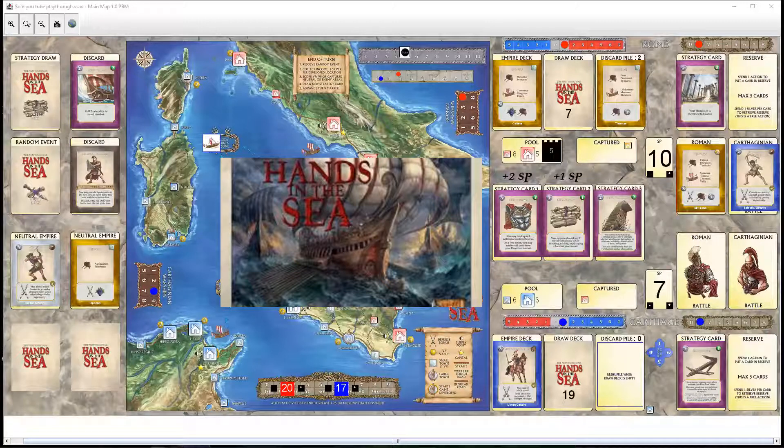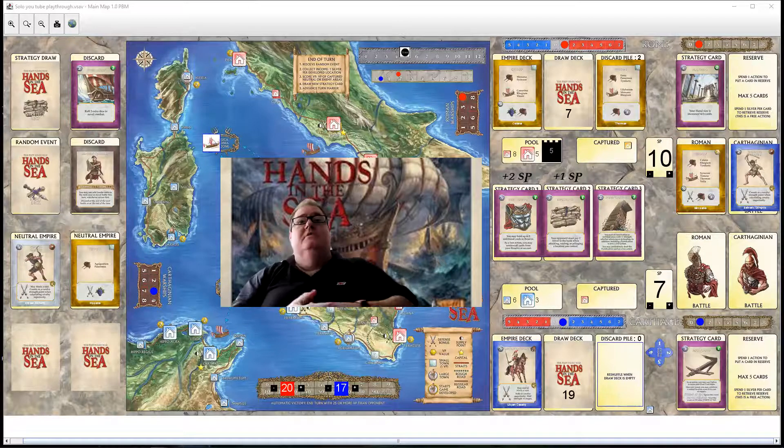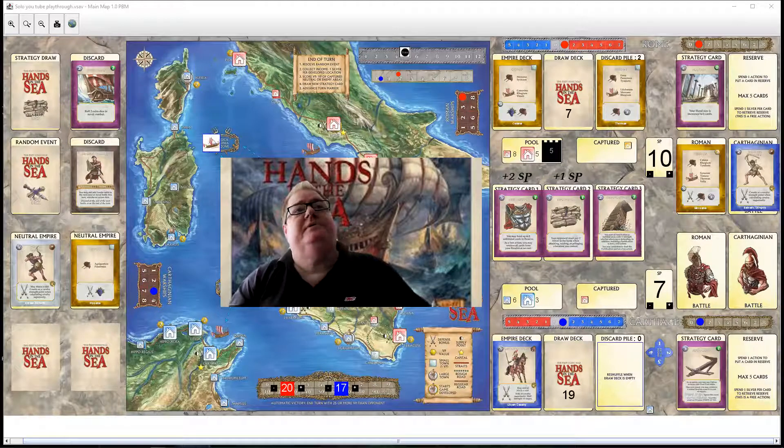Welcome to Aaron Plays. This will be episode five of My Hands in the Sea game, which is the first Punic Wars using a deck-building mechanic to control both factions. The Carthaginians, following their policy of doing Corsica and Sardinia, have managed to take Illyria off the Romans in the last turn, and are still lagging behind in victory points, but they earned more victory points this time.